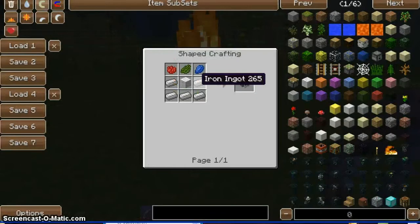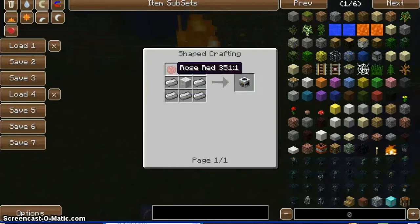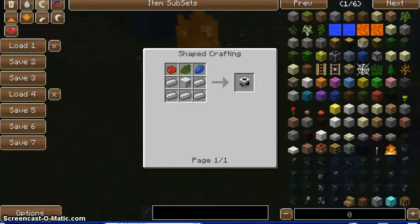This is the crafting recipe. You need four iron, one wool, one rose red dye, one cactus green dye, and one lapis lazuli.